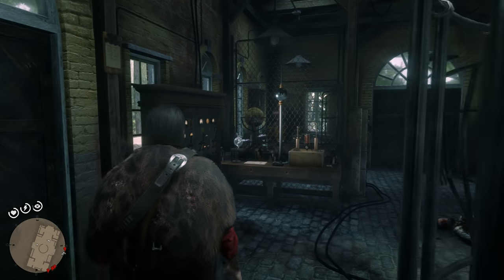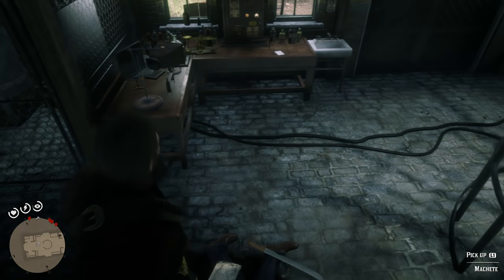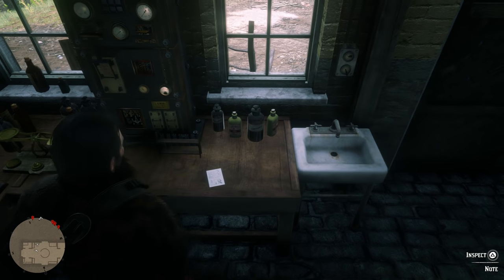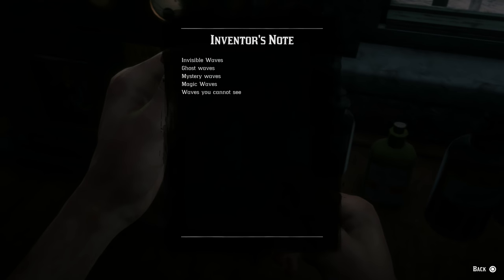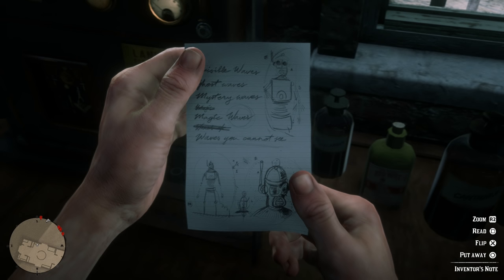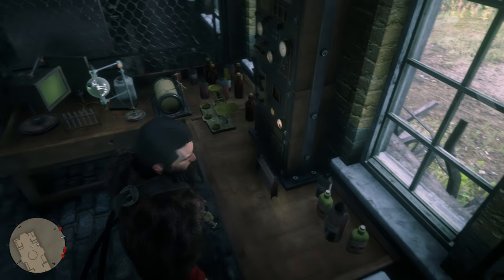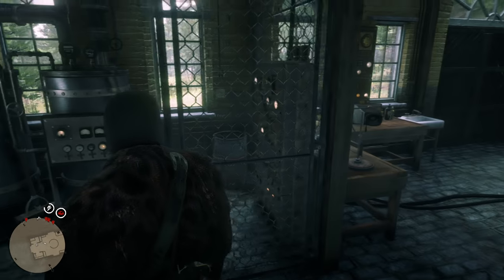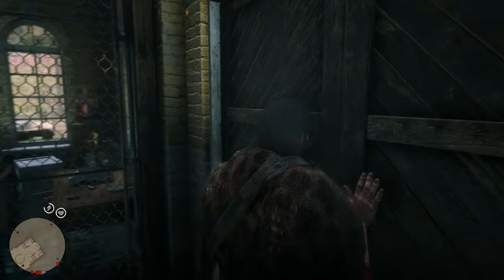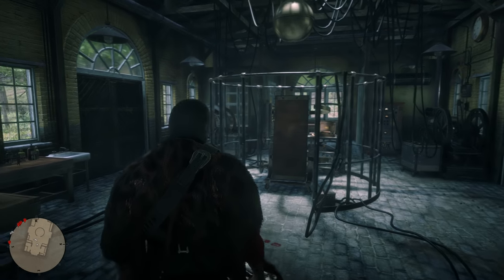Can we pick up his body? That would be pretty cool. There's another note over here — it's got drawings on it. 'Invisible waves, ghost waves, mystery waves, magic waves. Waves you cannot see.' Intriguing. Now that we've come in here and seen that he was murdered and his automaton is nowhere to be seen, we can now actually figure out exactly where it went. Let's head back all the way to the snow biome and see what can be seen.